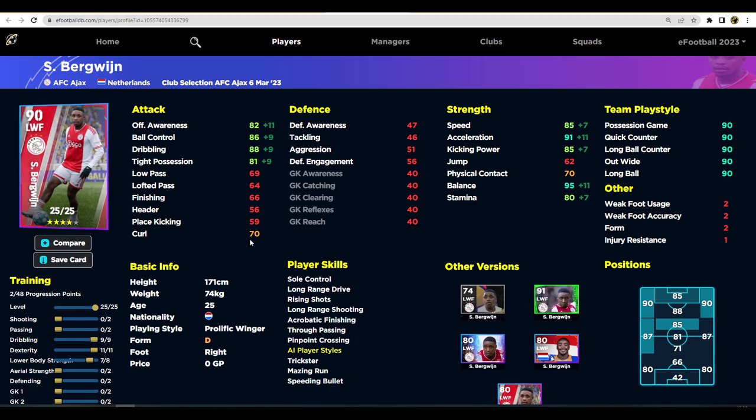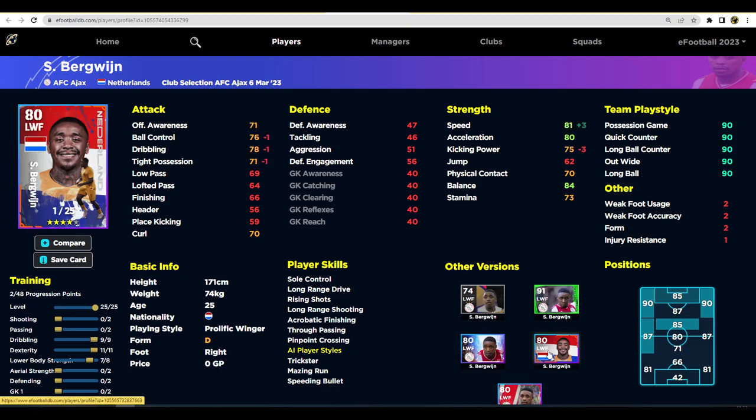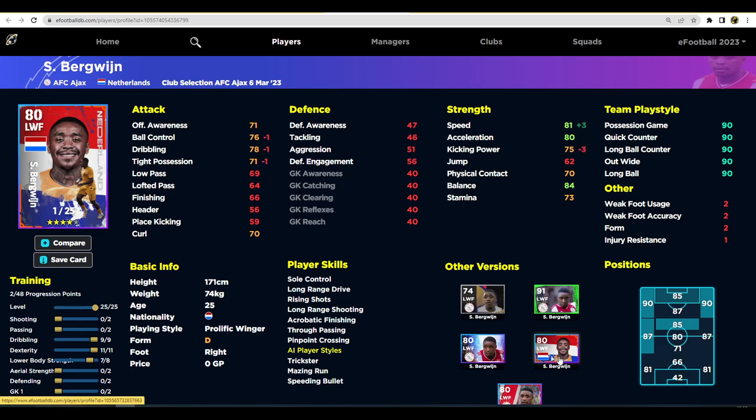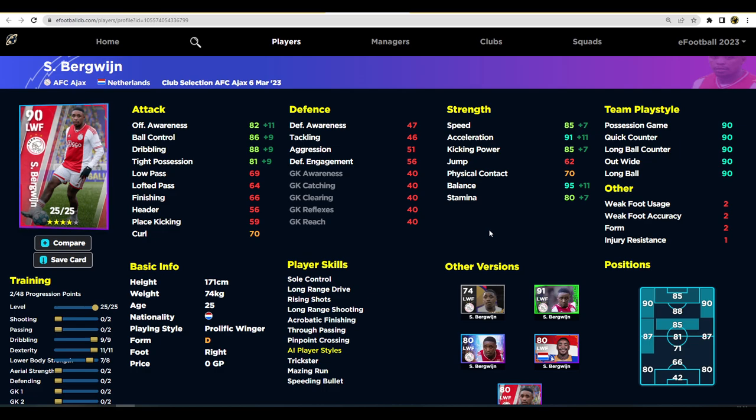Burgwine is an 80 overall with 25 levels - very similar to the Netherlands pack they released. The only difference between the Netherlands pack and this club selection is that the Netherlands version has better speed by plus three but minus three kicking power, so I think the Netherlands version is actually slightly better. Burgwine isn't bad - he's got the power, the pace, and pinpoint cross along with true passing, so you don't need to pump up passing as much. He is on D form this week which is a bit of a pity.